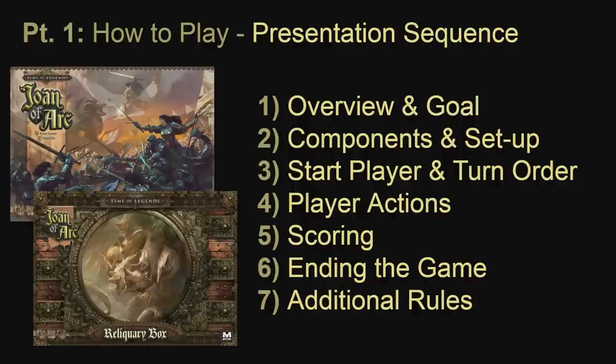The how-to-play video will be presented in the following sequence: first, an overview of the introductory scenario along with its components and setup, then start player and turn order along with player actions, scoring, ending the introductory scenario, and then additional rules that are not needed for the introductory scenario will be covered. You will need components from the Joan of Arc core set and the reliquary box.